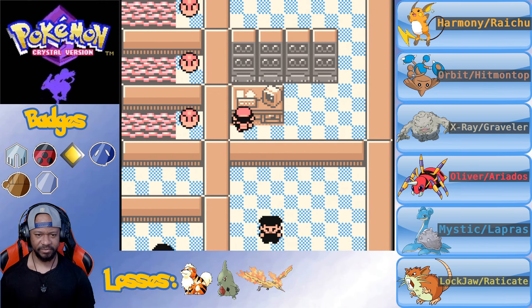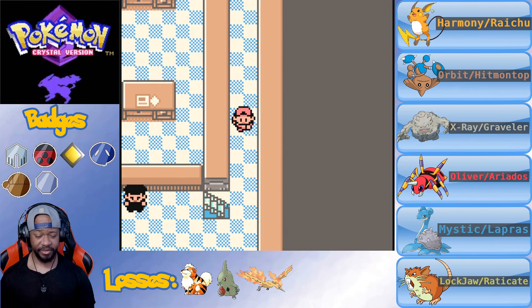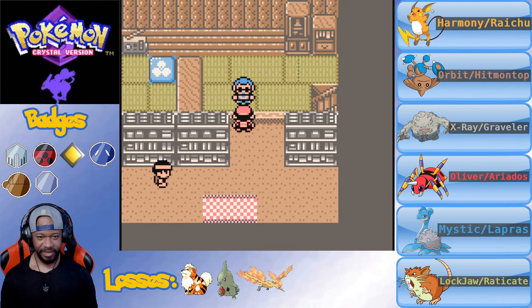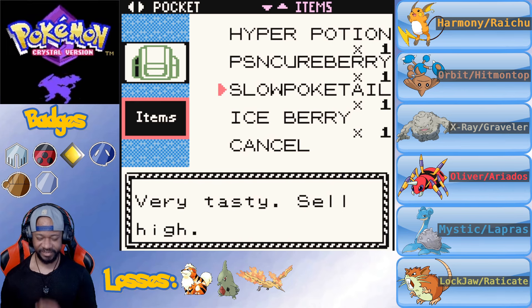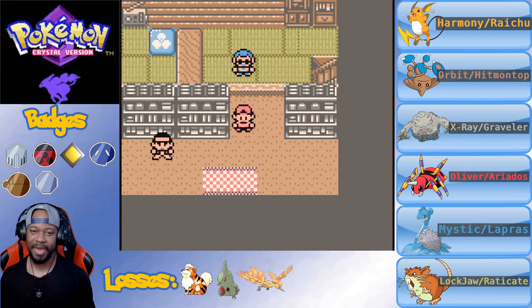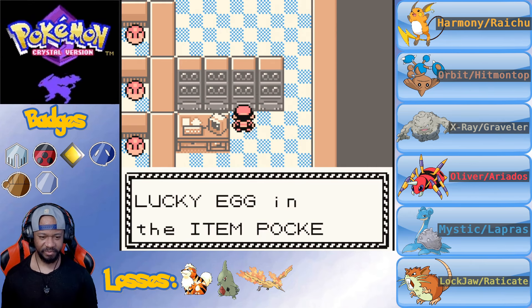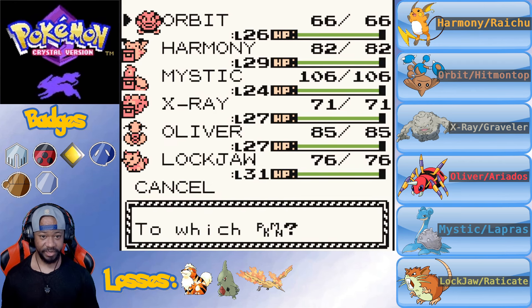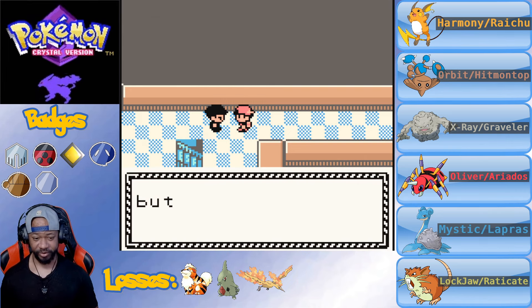Lucky Egg! I definitely need that - I didn't even know they had Lucky Egg in this game. It earns extra XP. I'm trying to get Mystic leveled up - she's catching up. Let's give it to Orbit and see how it works. We're definitely going to battle trainers in here, we need to grind.